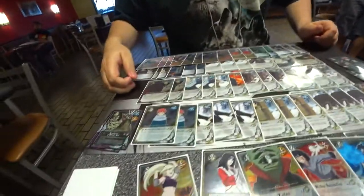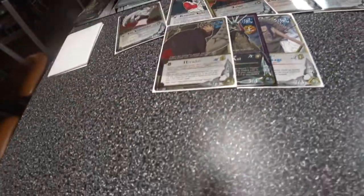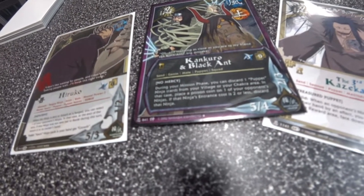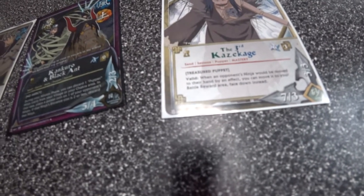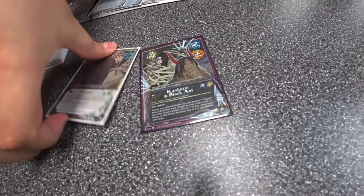Let me tell you a couple combos. The super combo is Hiroko, Black Ant, and Kazekage. You get these three out. With Black Ant you discard a puppet from your field or chakra area and give a poison coin to one of your opponent's three drops or higher. Then you attack with Hiroko and call that ninja — if it doesn't block this turn, which it can't because it has a poison coin, it gets returned to hand. Kazekage says when a card would be returned to hand, you can move it to the battle warrior instead. That's a nice little free battle ward — a pretty late game combo that doesn't happen too often, but if you get it it's pretty fun and you usually close games with it.